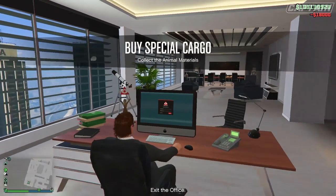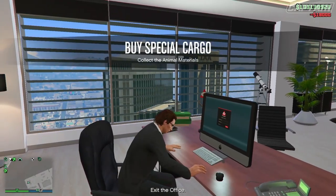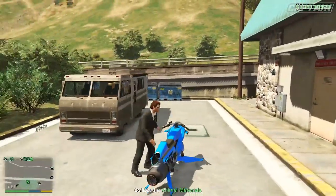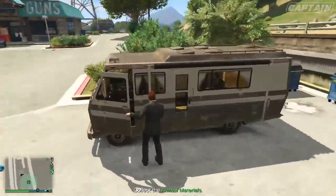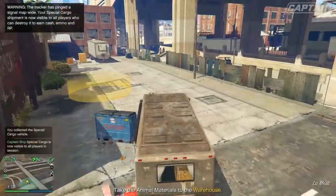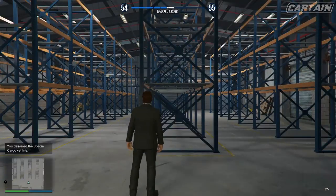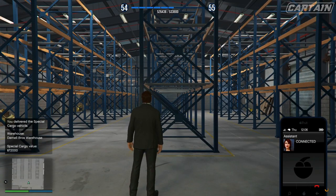So of course what you want to do is go ahead and buy three crates. If you guys have special cargo — if you don't know this, you will need to buy a business. In my personal opinion, if you're starting out, buy the cheapest business and work your way up from there. I'm going to make a video on what the best businesses are to buy in the game if it's your first time.